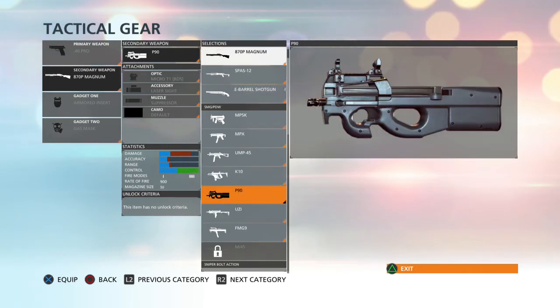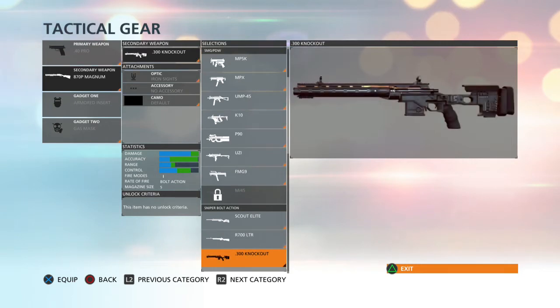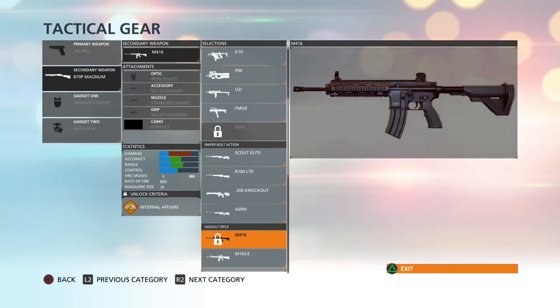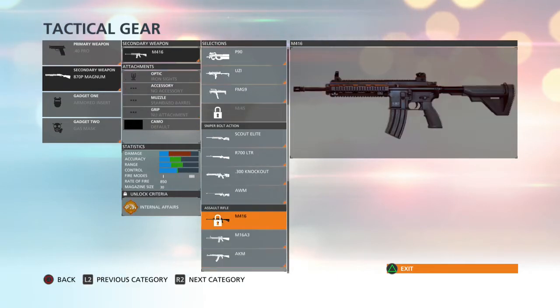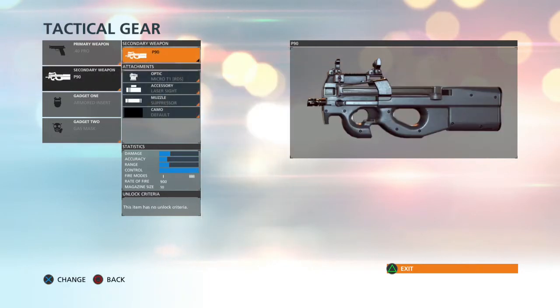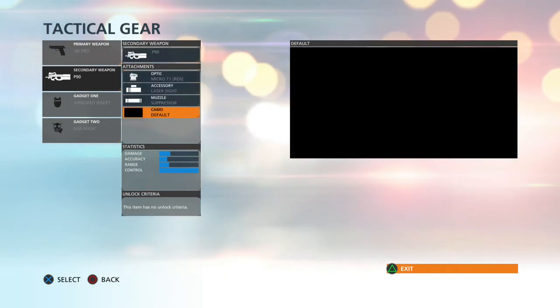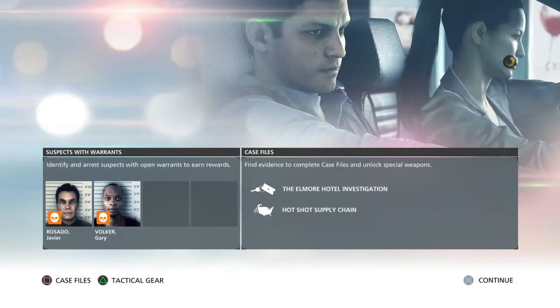The P90 is beast mode — 50 mag size. Whatever I carry, these guys aren't going to have it and I may have to put the weapon down because I'm not going to be able to feed off them unless I can get to a weapon stash. Let's roll with the P90. I've got the red dot sight, micro sight, laser, and suppressor — I'm keeping it like that. I'm keeping the gas mask because they throw gas on this level.